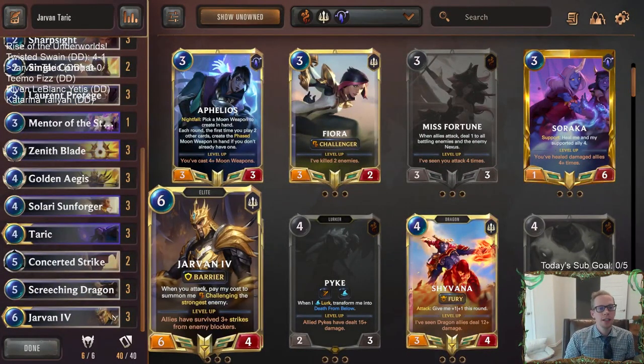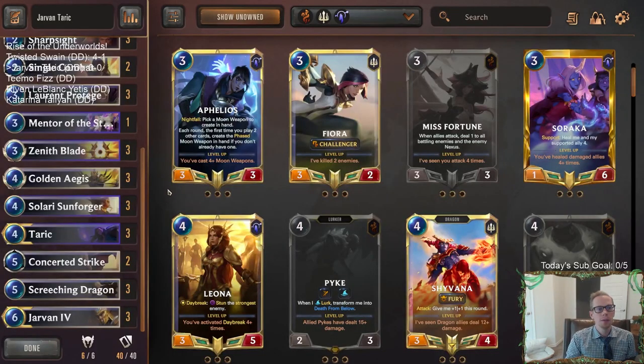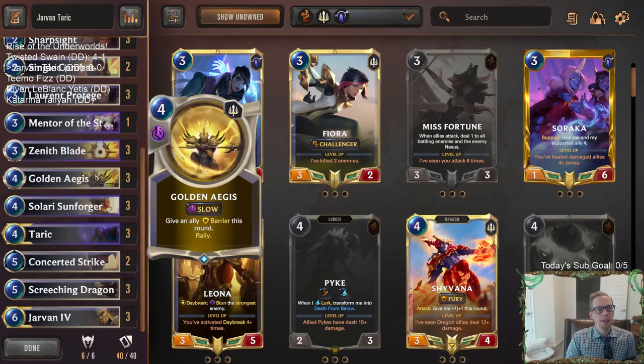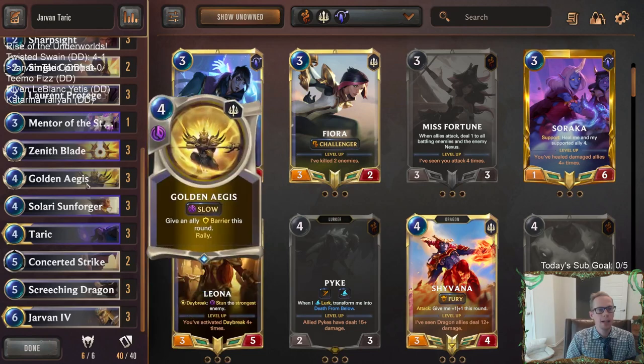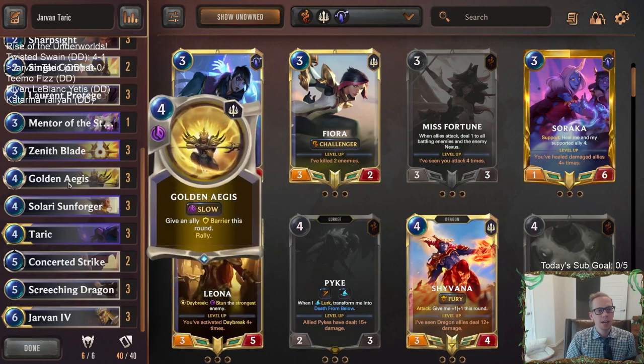Jarvan should level up a lot easier, and leveled-up Jarvan creates Cataclysms round start, which is always very powerful with this deck. Another really powerful thing is playing Taric with Golden Ages - Golden Ages give an ally Barrier this round and Rally. You put that on your Taric, attack, support Taric to another ally, and it copies the Golden Ages onto that ally, so you Rally again and get to attack again. Pretty awesome little combo.